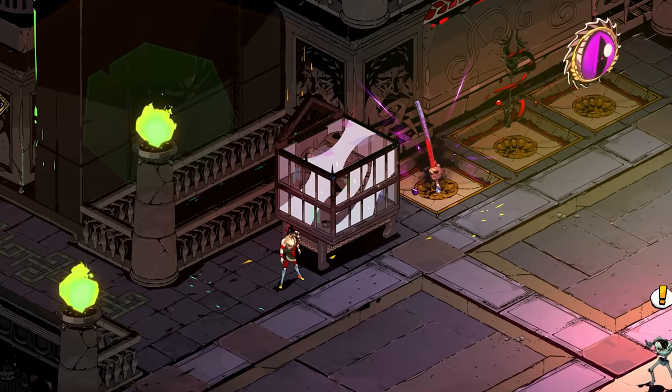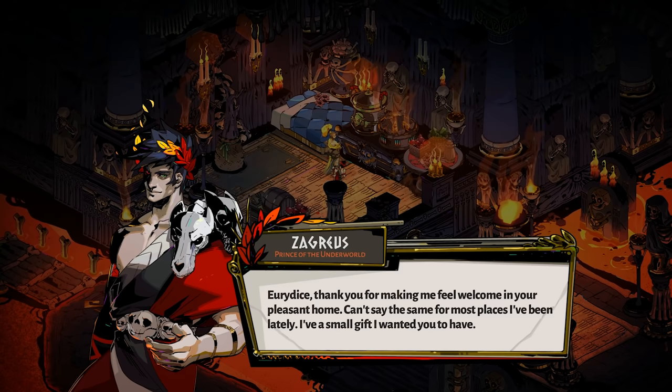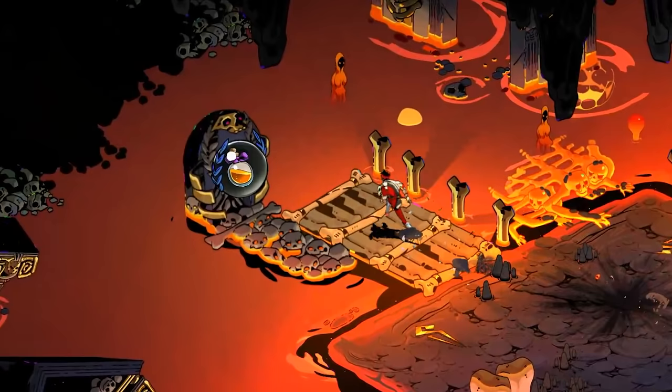To get Keepsakes, you need to give Nectar, and various characters throughout the Hades game will give you these ancient items — supporting characters, gods, they all have something to give, but only if you give them something first. Nectar can be obtained during your runs by going through the Nectar-specific doors, or by trading with the Wretched Broker back at the House of Hades.